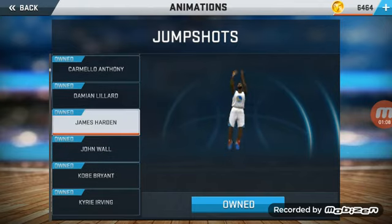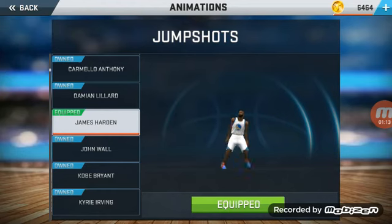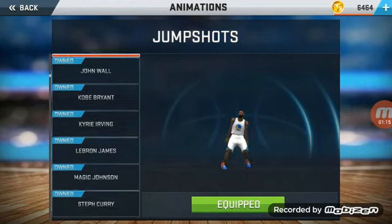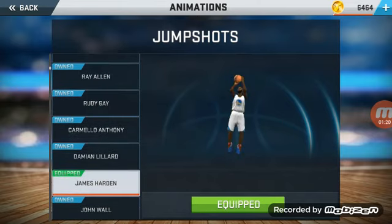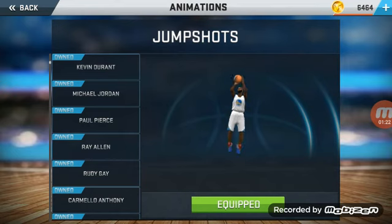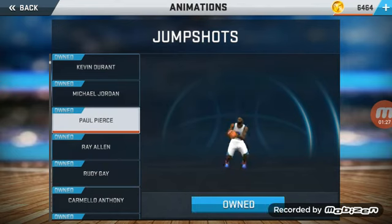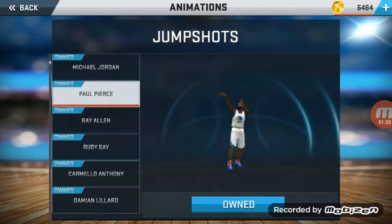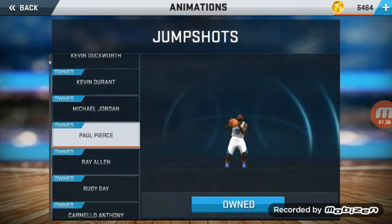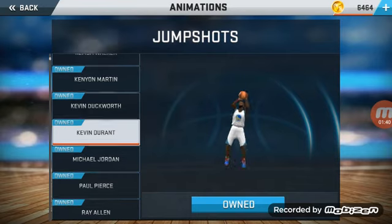You see Rudy Gay — that's a nice jump shot. James Harden, this is my number one jumper. James Harden is wet. My second best jump shot has gotta be Paul Pierce, third best is Ray Allen, fourth best is Rudy Gay. Kevin Durant is good, Kendrick Duffer is good too.